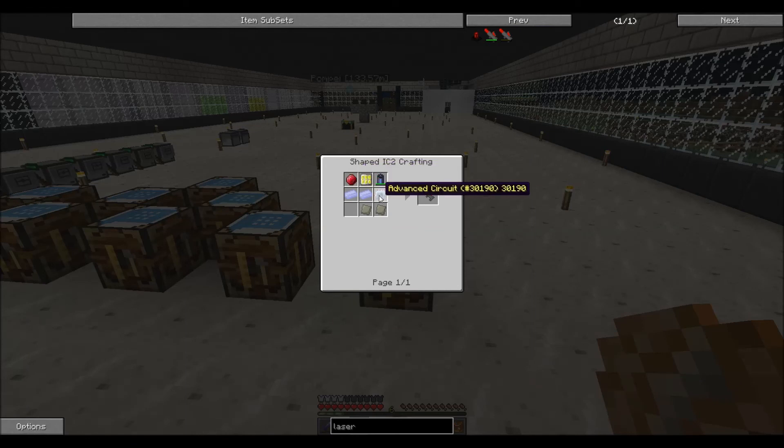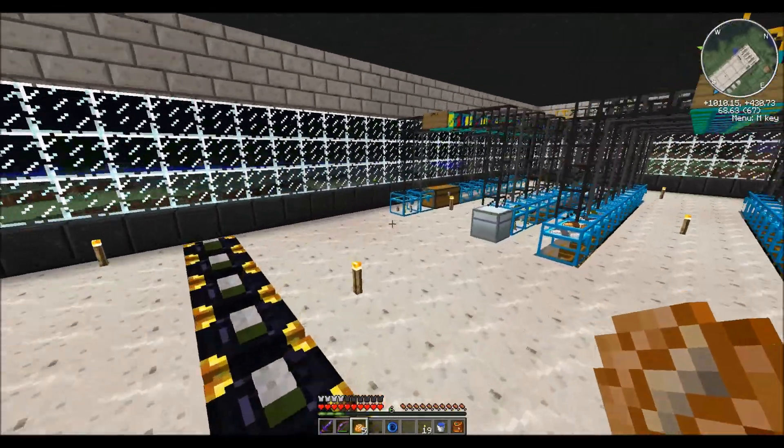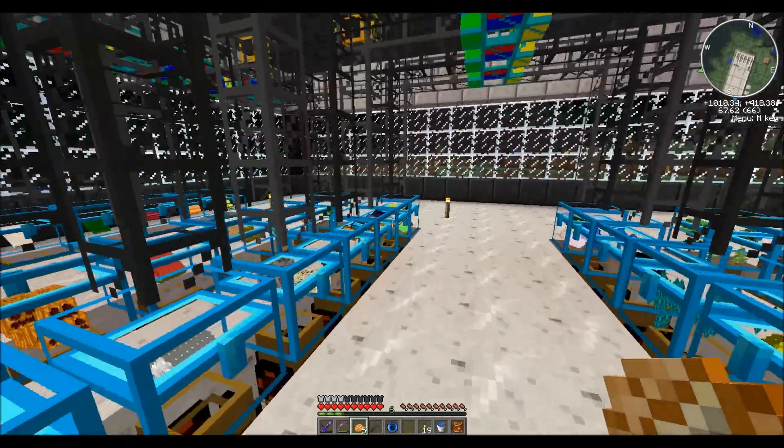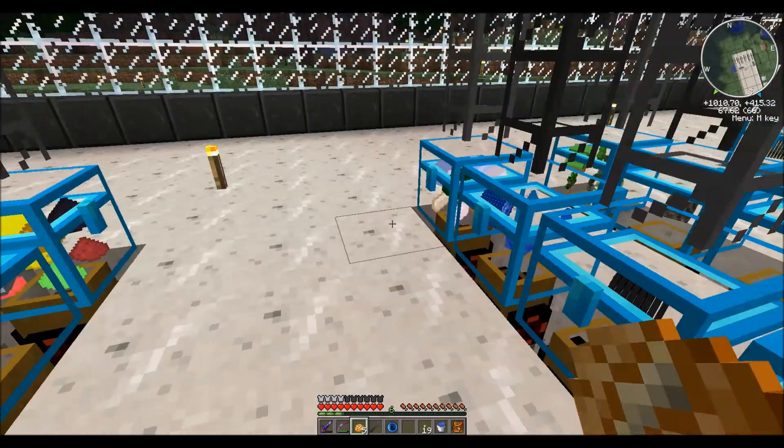I need a ruby - easy enough. I need two advanced alloys. I'm gonna have to make more. Let me figure out the best materials for advanced alloys - tin, zinc bronze, and refined iron. Zinc, brass, refined iron. Zinc, bronze, ferrous ingot - there we go. Zinc bronze is in the middle. So it's gonna be bronze, zinc, and ferrous. I need two of these - silver, steel, zinc should be over here.